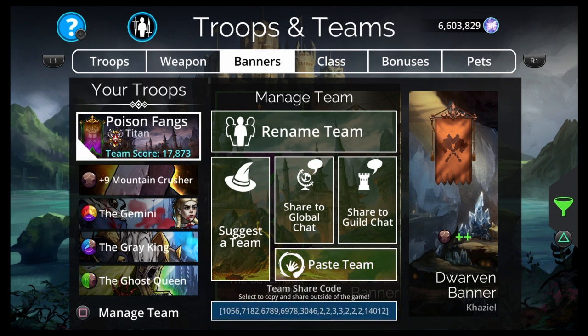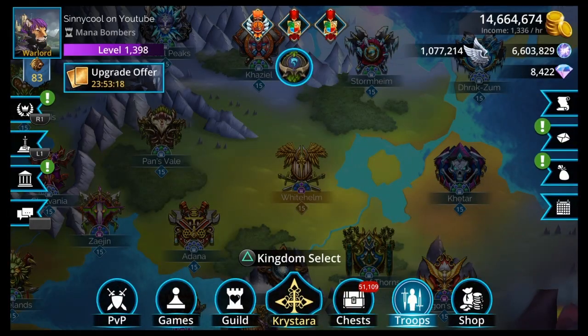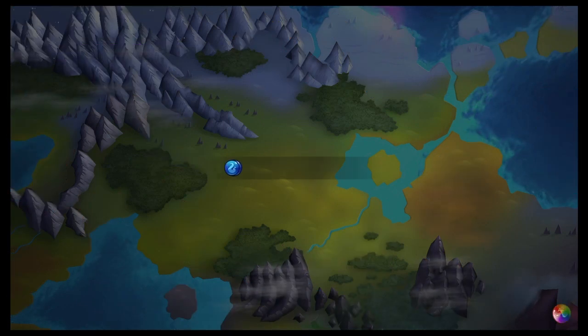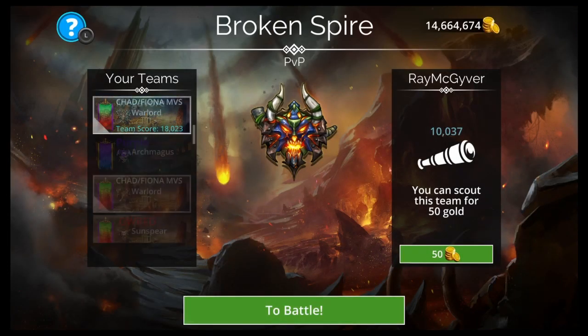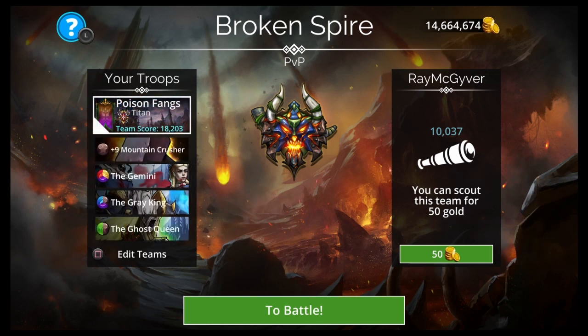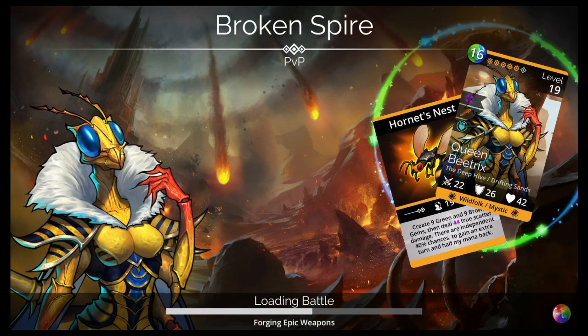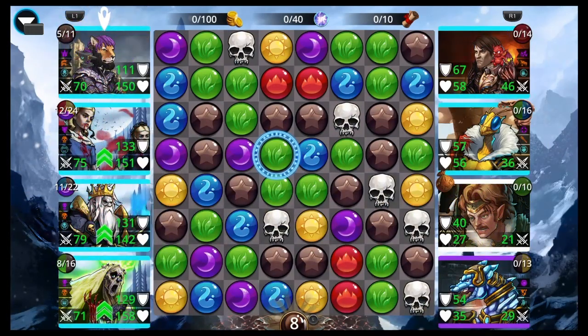So first you have to do this, then this, and then you can show the team code. That's the team code if you want to try this team out. Let's go take it to PvP and see if it works first. How many did it take, y'all? How many keys? Did you get it or not? What's your team? How are you doing in Journeys? There's plenty of stuff you could put in the comments that really helps. You could also join up and become a member, but just hitting like and leaving a comment with your experience — did you get the Mythic? What's your team? How many did it take? How far are you in the journey? That's free, and I'd really appreciate that.